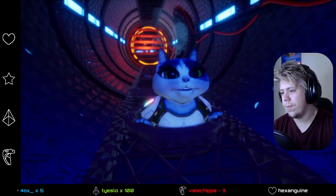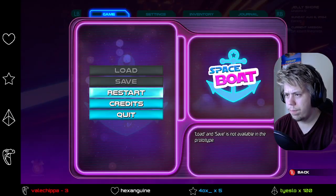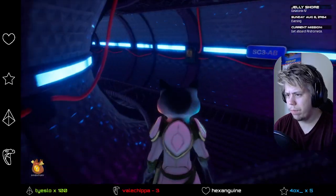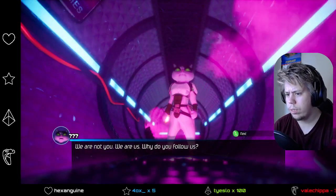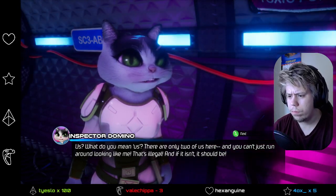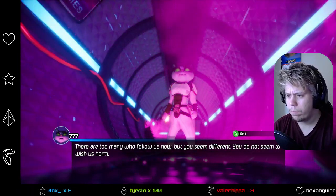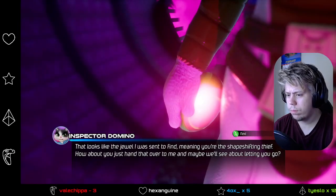I wonder why I'm in a cat suit. Wait, do we go in here? Where's the Andromeda — is it up there? I can't go through the crowd yet. So maybe let's go back to Glenn. I wonder if these vents can get me past the crowd somehow. Is there a door in the back? So — vents.